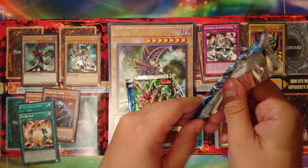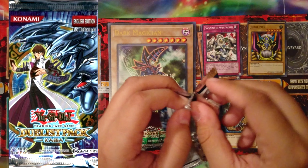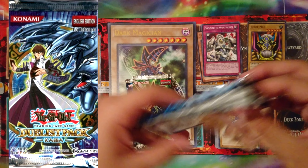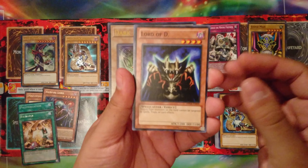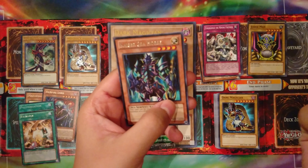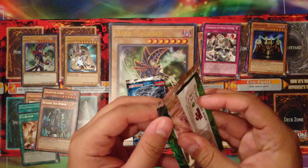Let's open another Kaiba pack — trying to leave this in a condition I can keep, just because I do like collecting the packages. That opened up really easily and nicely. Lord of D, Cloning, Sword Stalker, White Dragon Ritual, and Kaiser Seahorse. Not really much there.